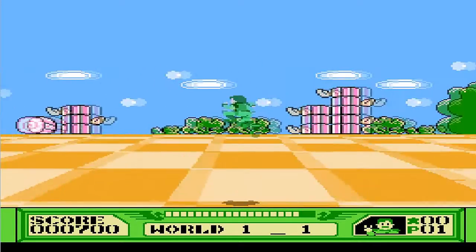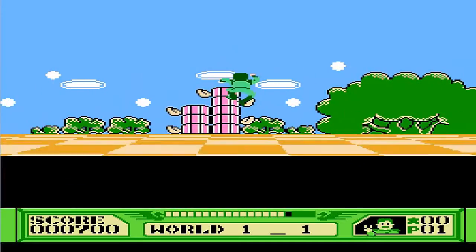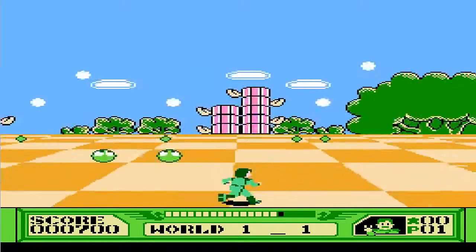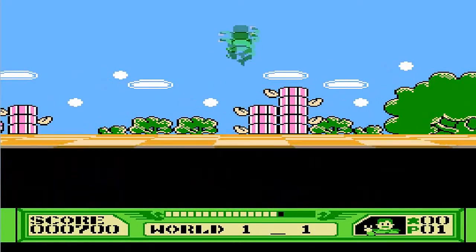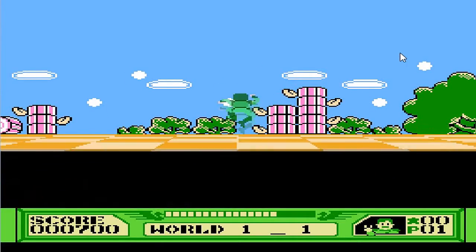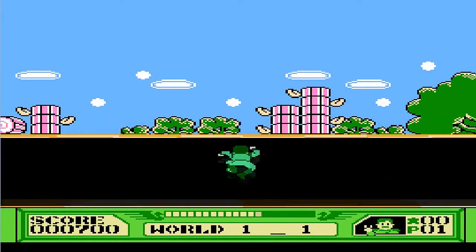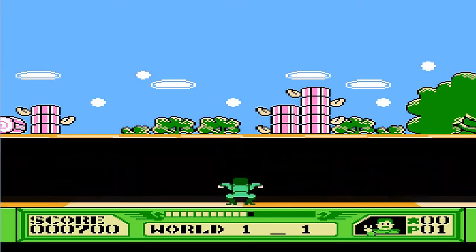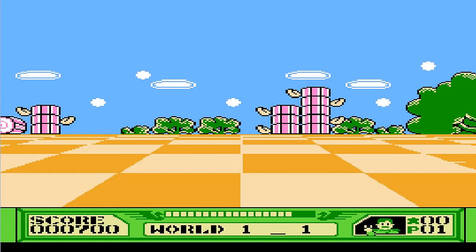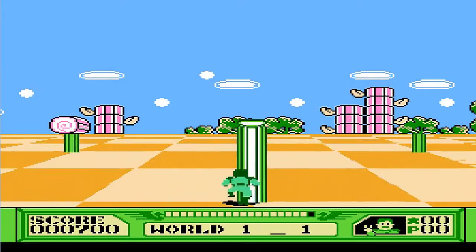I don't need no stinking powers. I'm a strong, independent 8-bit green person. That's a long-ass jump. I finally made that stupid second jump that's been kicking my ass — all this time! Fudge! And I fell into the second one. Okay, a potion — we could use that.